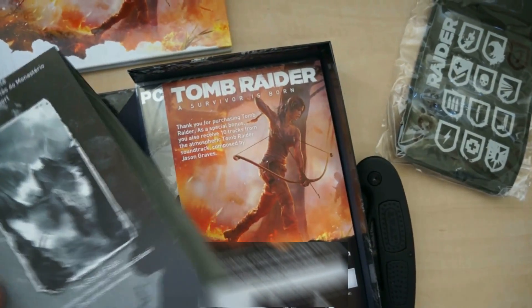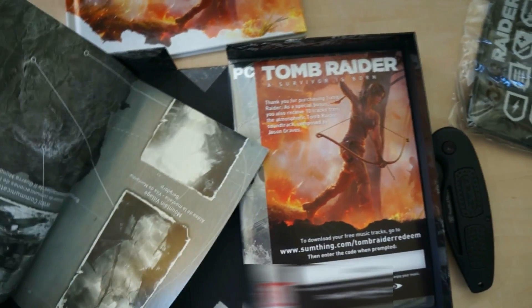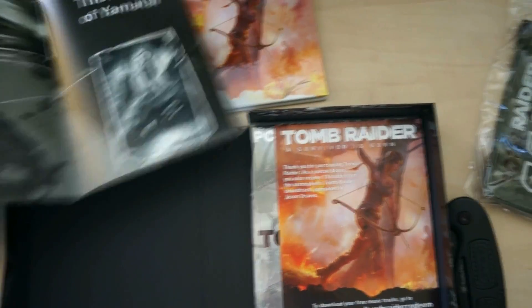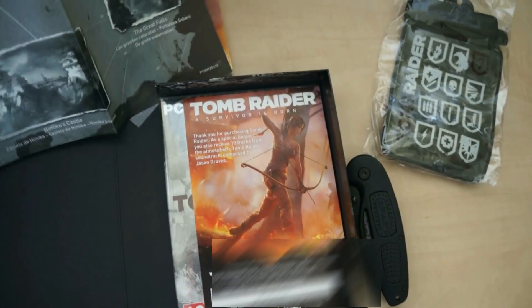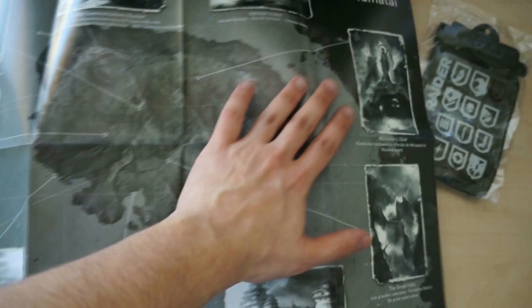This is the map of the game — the island of Yamatai. Here are some of the locations on this island with descriptions. You can see locations like the Great Falls and the Monastery Gate. And there's a complete artwork of Tomb Raider — I didn't know about it, it's beautiful.